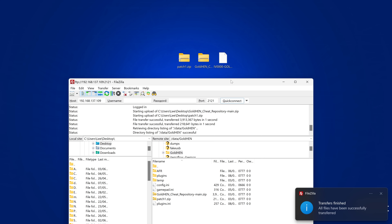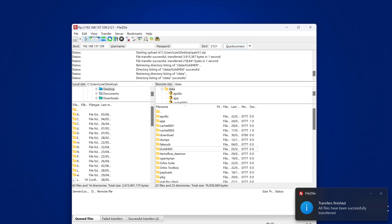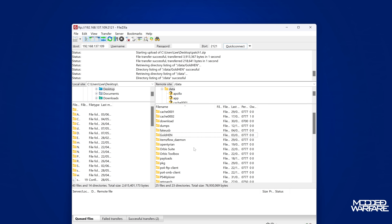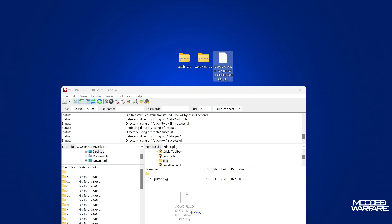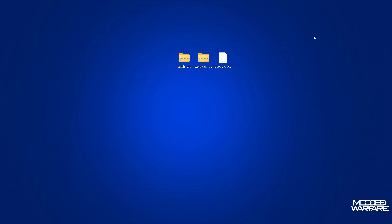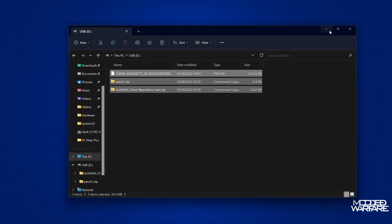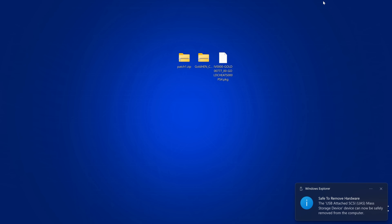So we'll copy the patch1.zip and the GoldHen Cheat Repository zip right into that folder. To install the package file from the hard drive, back out to the data folder, go into the PKG folder, and copy the package file in there. Then you'll be able to install GoldHen Cheats Manager and install patches and cheats directly from the internal hard drive, or you can copy them to the USB drive and install them that way.